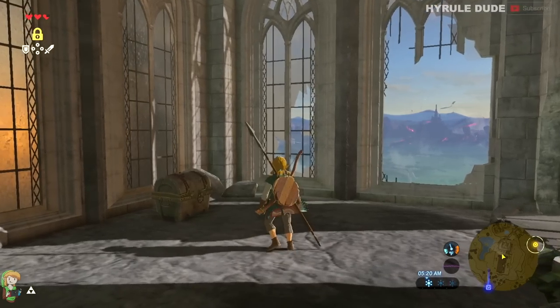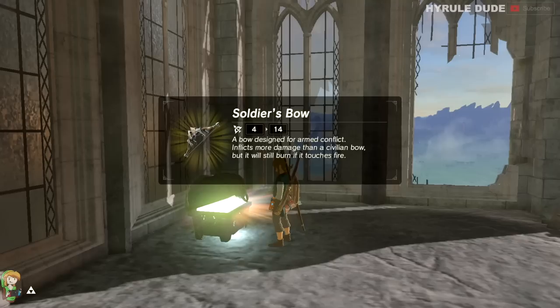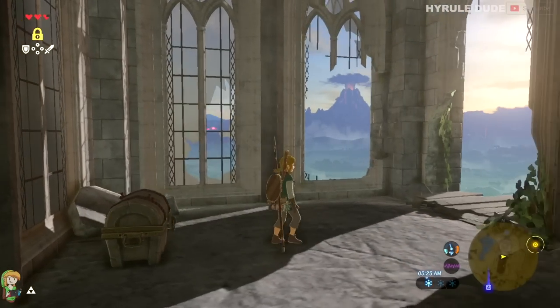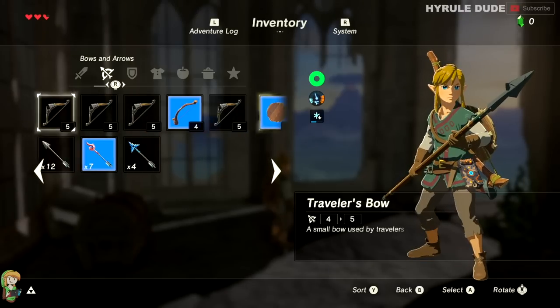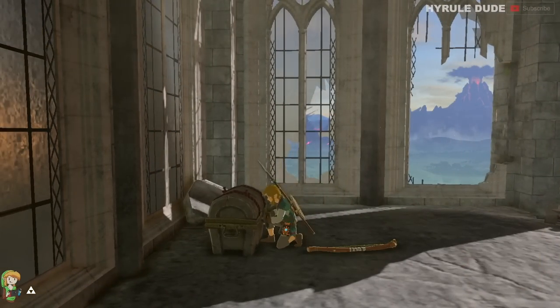We just met King Bosphoramus and I'm here at the Temple of Time at the top of the temple, and there is a treasure chest containing a bow — it's a soldier's bow. I'm going to drop one of my weaker bows to obtain that, and then I'm going to transport to the Great Plateau Tower.